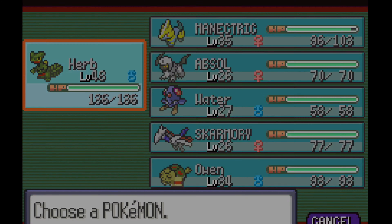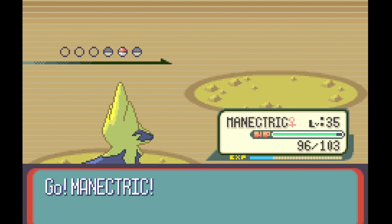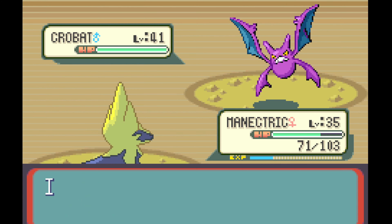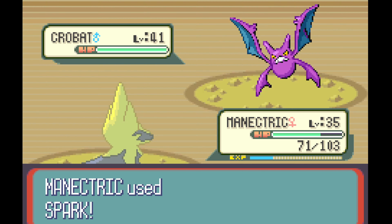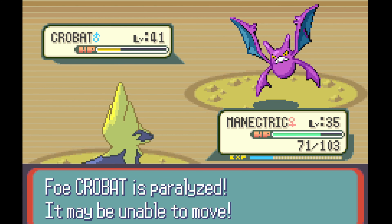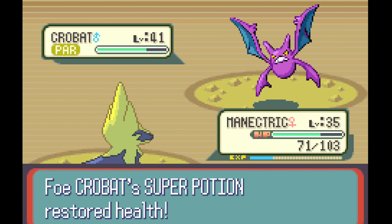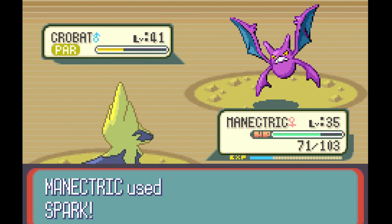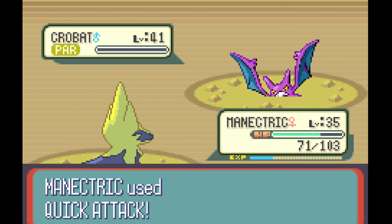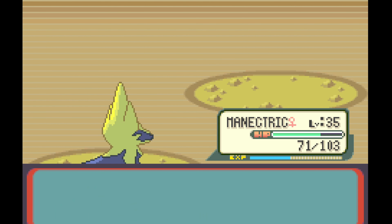Crobat's up. We'll switch back to the Manectric and hit it with Spark. It's not very effective, but we do good damage — about 60% or so. And it paralyzed even! He used a Super Potion. I don't think that's going to be quite enough — yeah, it's got just a little bit of HP left. We'll hit it with a Quick Attack. And there we go — Crobat fainted. Manectric gained XP. We've defeated Maxie!